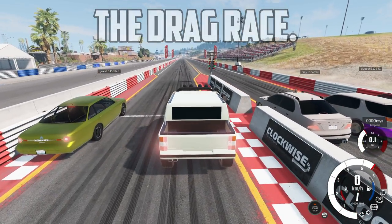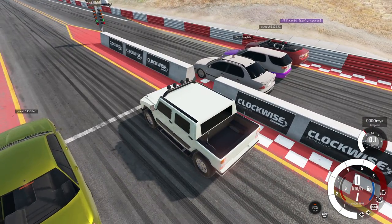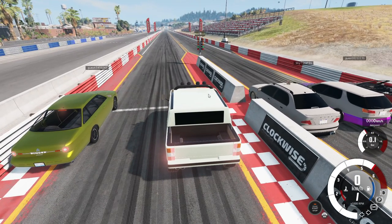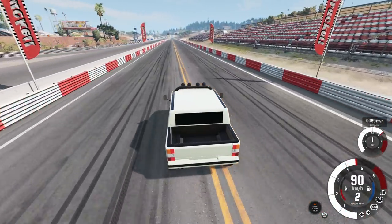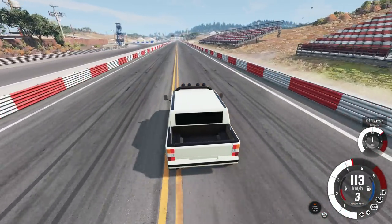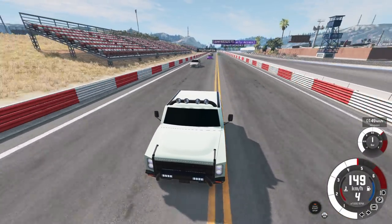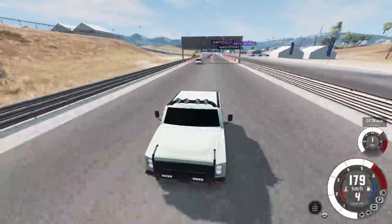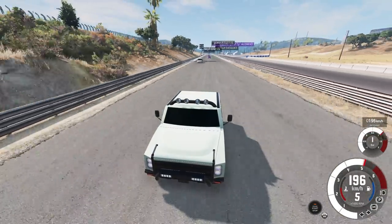Race two begins. Someone takes a handicap start from the back. Three, two, one — go! The host immediately jumps to first place. The person in second-to-last says the short drag format actually benefits cars with tons of torque. Skyline Fox improves to second place this time.